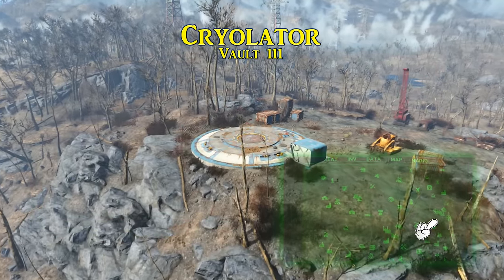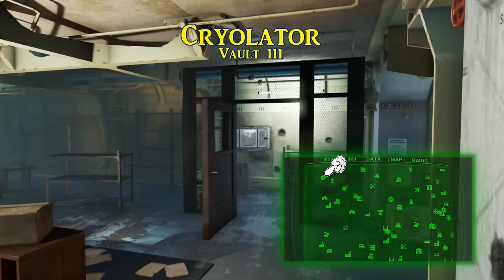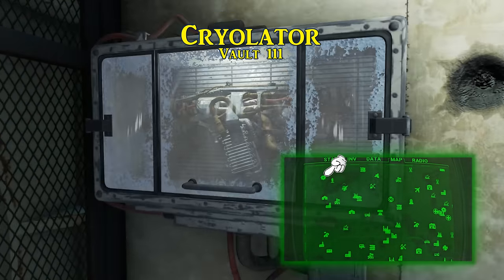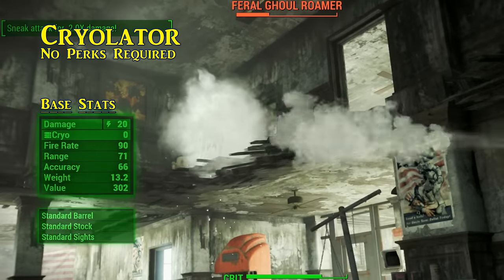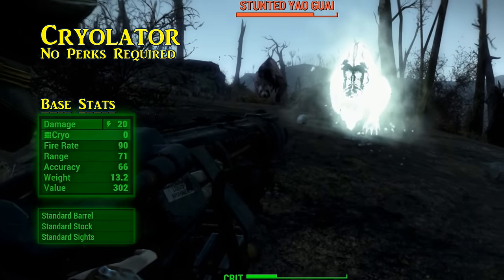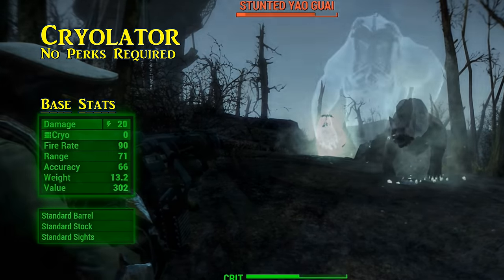First and most likely something you've already seen is the cryolator. This cold-spewing big gun is found in Vault 111. Normally this isn't accessible as you are leaving the vault for the first time, since it's locked in a glass box in the lead scientist's office, requiring master level lockpicking to open it, or a certain exploitative dog. After retrieving it, you may notice that the cryolator is a great crowd control weapon. Its name spells out that it does have a freezing effect that can slow most enemies and even freeze them solid sometimes, starting at a base of 20 energy damage. Being an unusual weapon, it also uses the somewhat uncommon cryo ammunition.